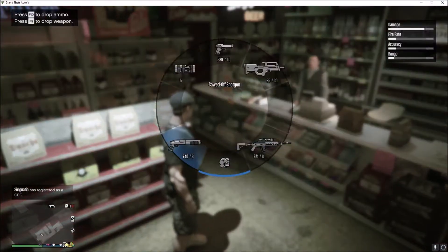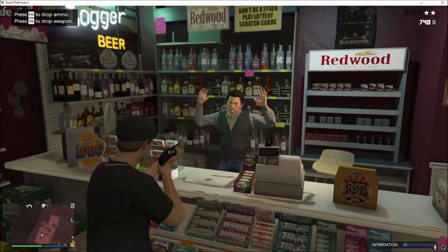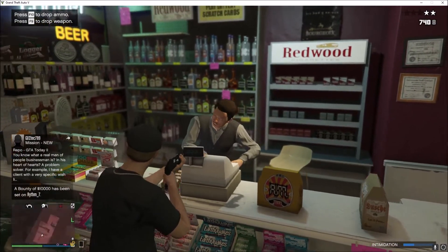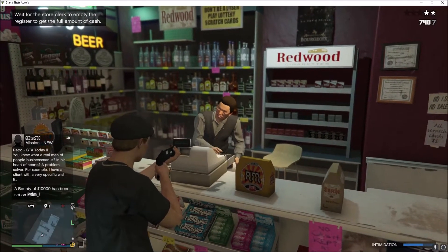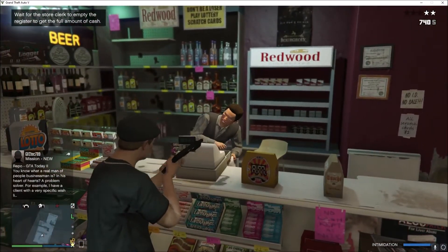You want to walk in, grab your gun out, point it at the dude, and you'll see your intimidation level down low — that'll more or less be how quickly he's going to be putting your cash in. You'll want to put a couple shots behind him to make him speed up here.